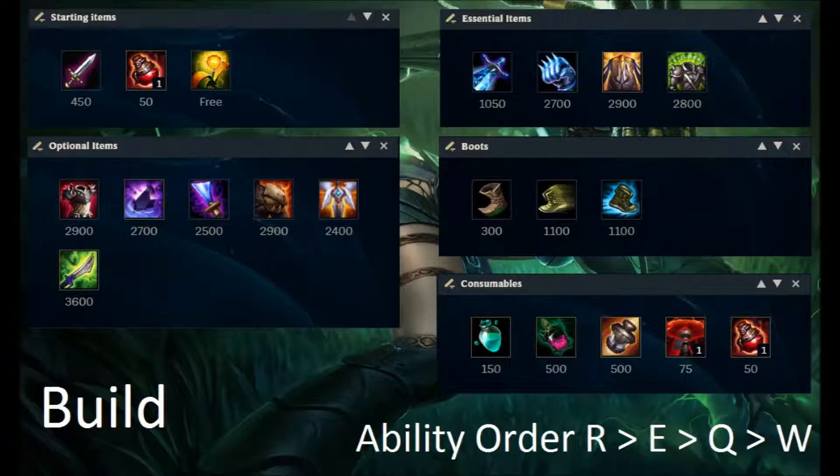For optional items: Thornmail if they have a lot of AD and auto attacks — I go with that a lot. Deadman's Plate synergizes well with your Q and auto attacks. Guardian Angel can be good against AD comps. Wit's End or CCQSS if they have a lot of magic damage or CC respectively. For boots, I almost always recommend Ninja Tabi or Merc Treads depending on their team comp — Tabi for heavy AD, Merc Treads for heavy AP or CC.